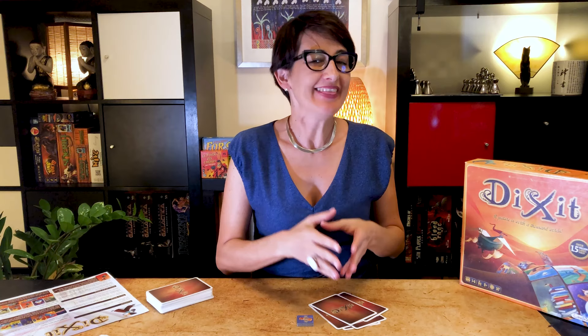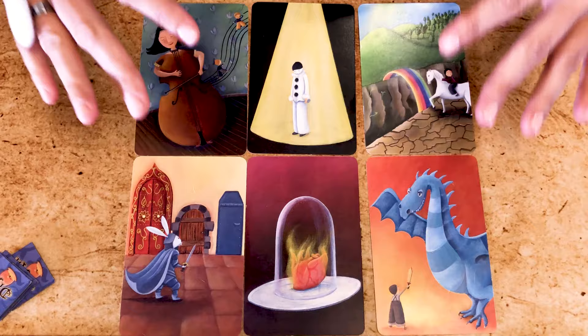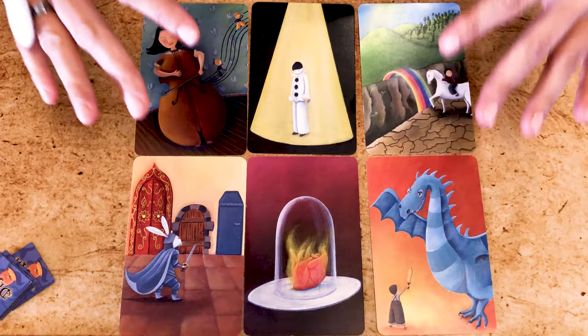Each turn there's one active player and that player is the storyteller for that turn. The storyteller looks at the images on the six cards in hand and from one of them selects a word or a sentence that will describe that card.